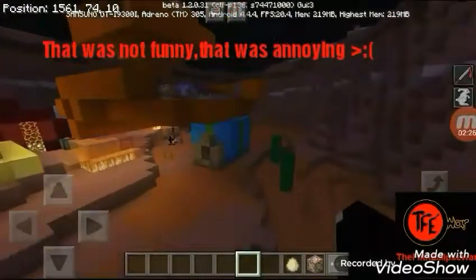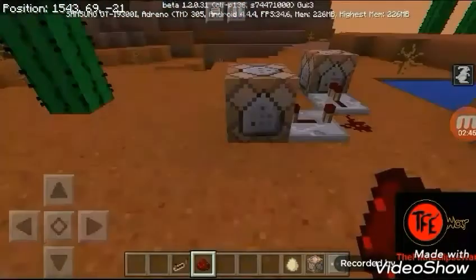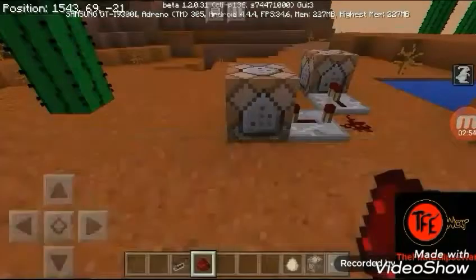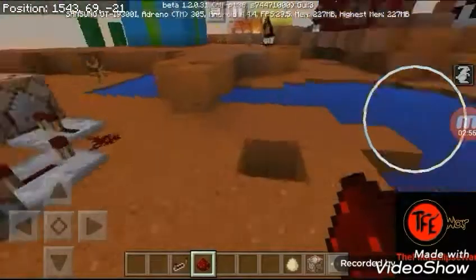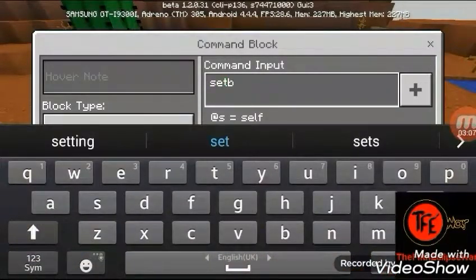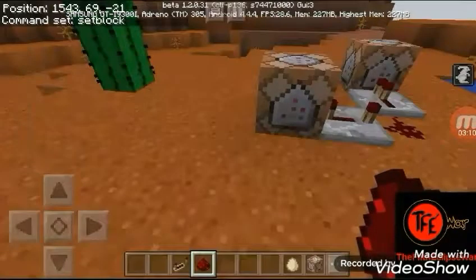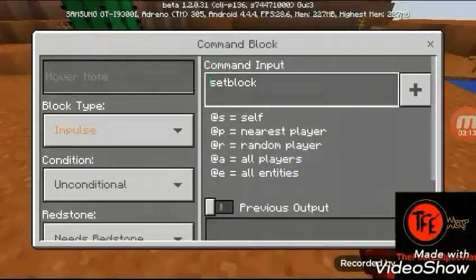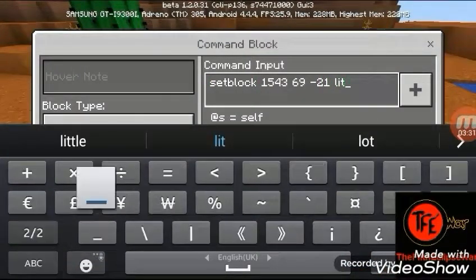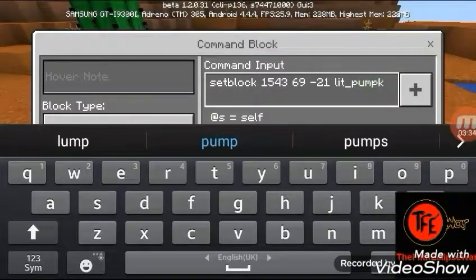Okay, now let's make the pumpkin thing. You have to wait, let me change these coordinates — there's a vindicator screaming. Let me check the coordinates: 1543. First of all, write 'set block', then the coordinates — it was 1543 — and then 'lit_pumpkin'.